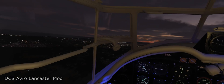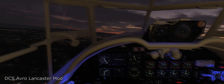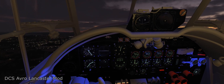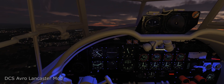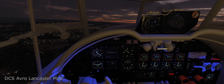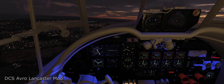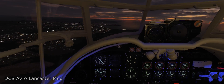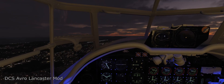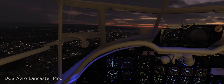Now I'll go ahead and demo some of the other features. Because we have individual engines, if you happen to lose one — which I'll simulate here by turning off the magnetos for the left side — you'll immediately get a yawing moment. And there she goes. Turn them back on. We're working on the damage model that makes that an actual gameplay element.